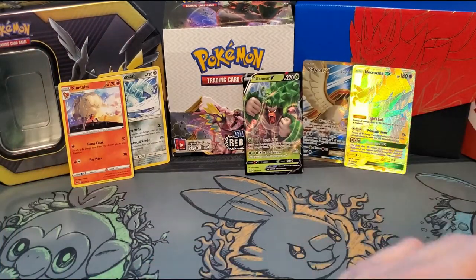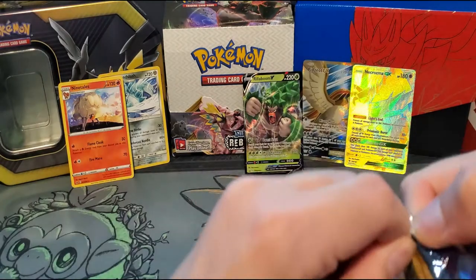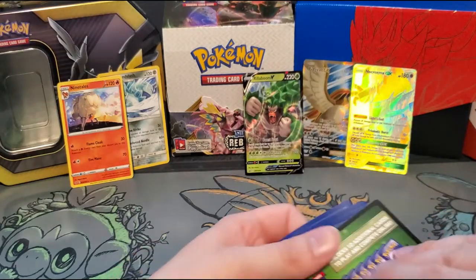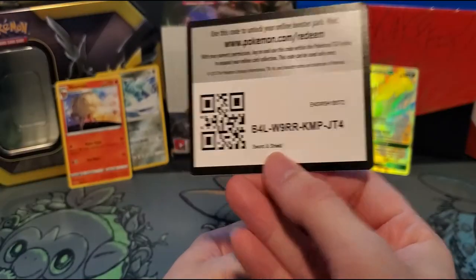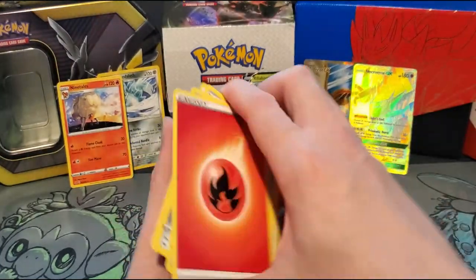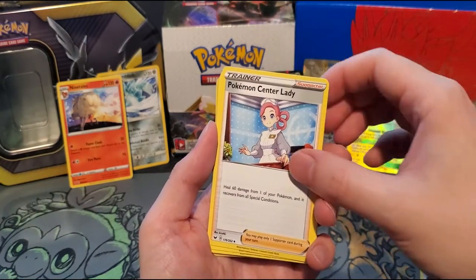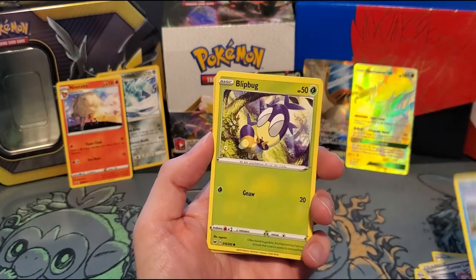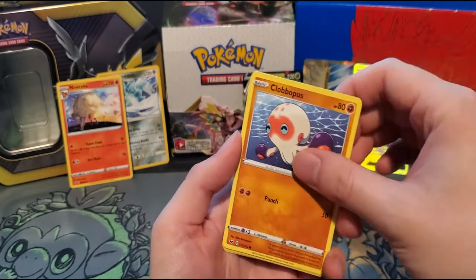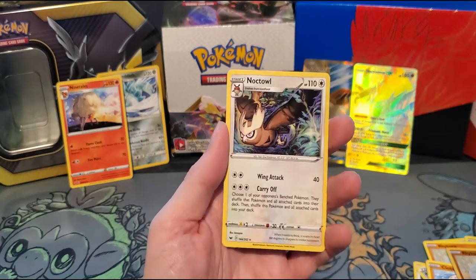So last pack here — our last Sword and Shield pack. Let's see how this goes. There is our code card. We've got a Fire Energy, Drizzile, Stunfisk, Pokemon Center Lady, Chewtle, Blipbug, Rhyhorn, Clobbopus, Goldeen, a Reverse Holo Rhyhorn, and a Knocked Owl.